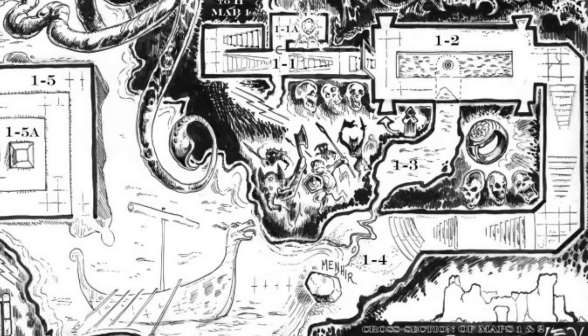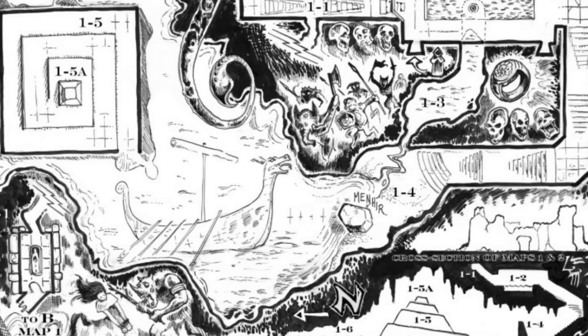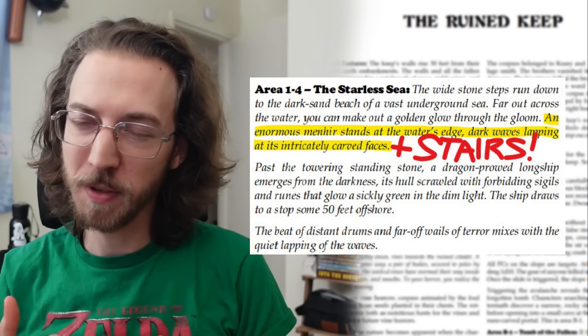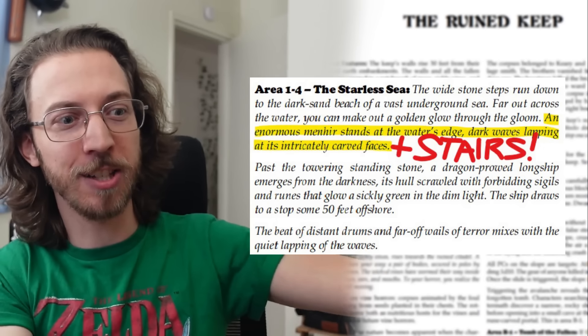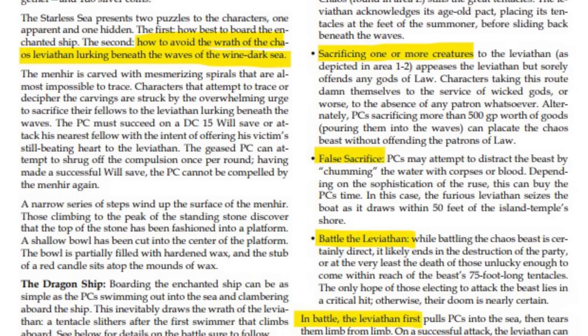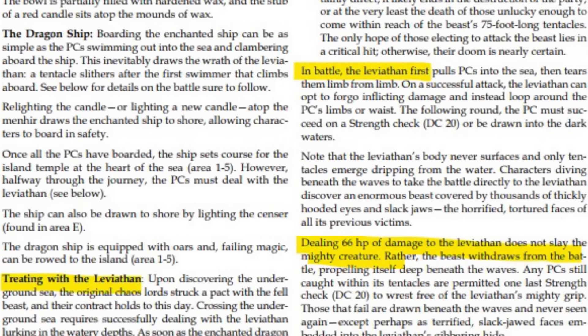Either way, the party descends to area 1-4, the Starless Sea — a dark shore with tracks from beastmen and villagers, a ghostly ship in the water, a golden glow across the sea, and an ancient standing stone on the beach. Be sure to mention that this monolith has stairs leading up it, because the descriptive text only mentions its strange carvings, and looking at those triggers a save to resist offering an ally to the chaos leviathan in the water. Just climbing those stairs reveals an unlit candle at the top — when lit, it brings the ship to shore. Halfway across the water, the PCs are supposed to sacrifice something to the chaos leviathan, but they probably don't know that, so after five rounds the nameless thing just starts grabbing characters left and right. Despite the apparent danger, there's very little excuse for the adventure to end at this encounter.